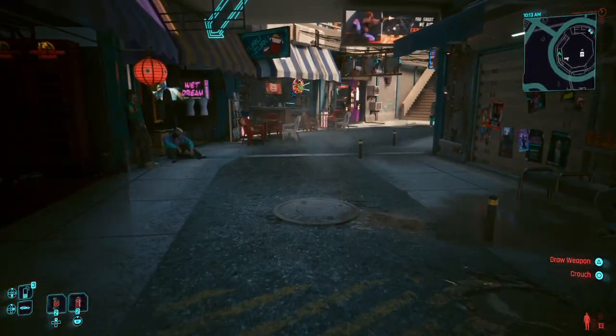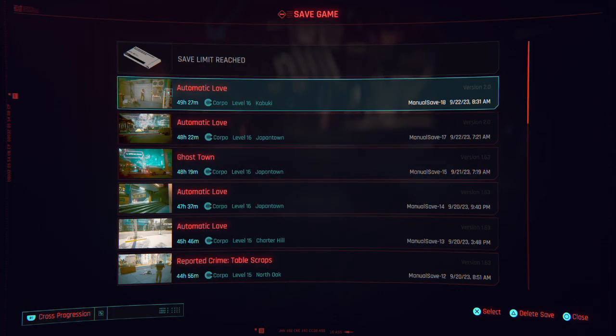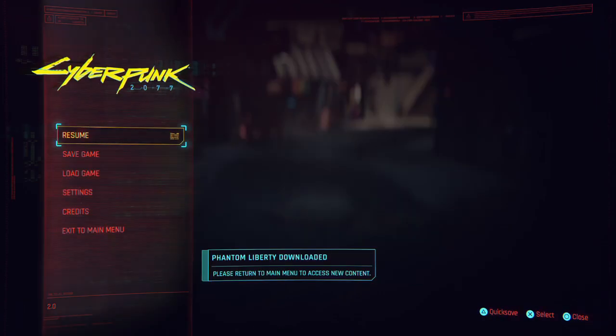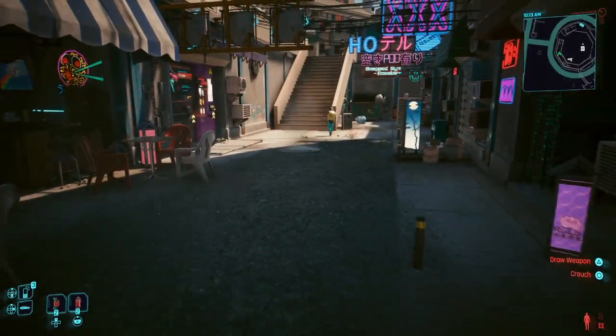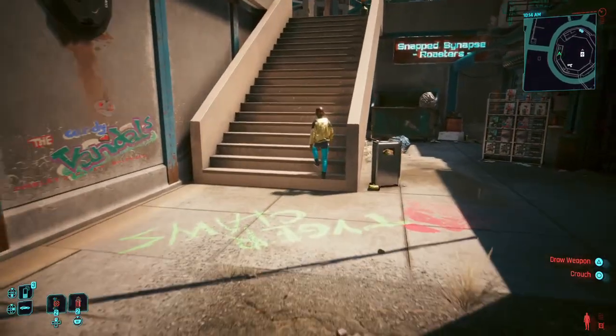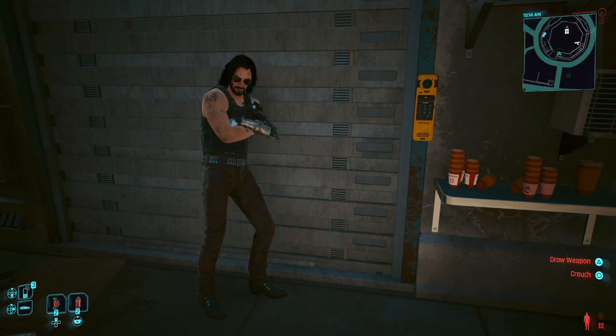So we're here in Kabuki. This is the save I've got - I'm going to save this because we're going to experiment with some stuff. First things first, back in the corner over here Johnny's sitting here.